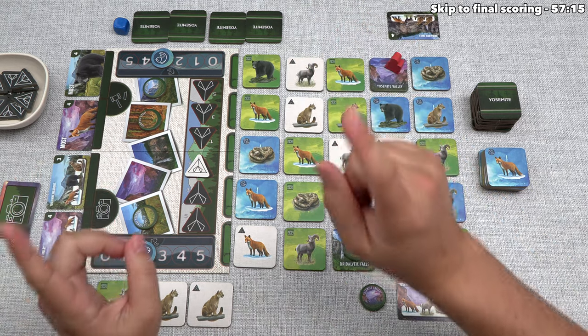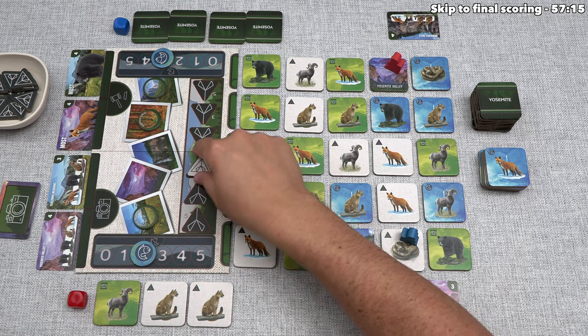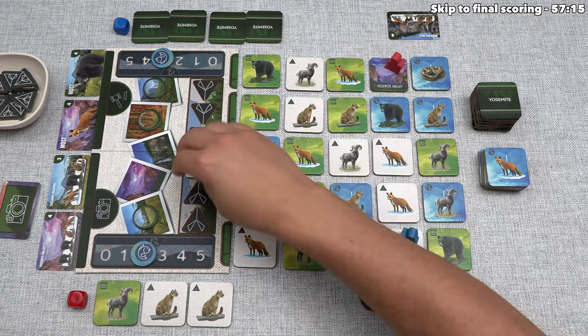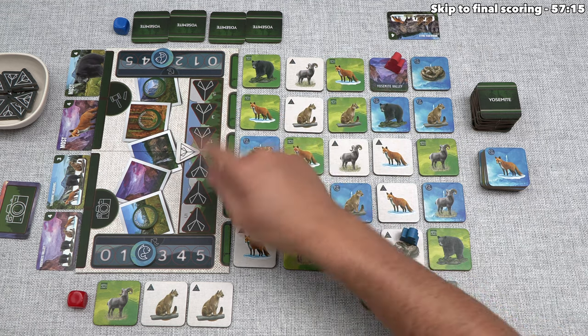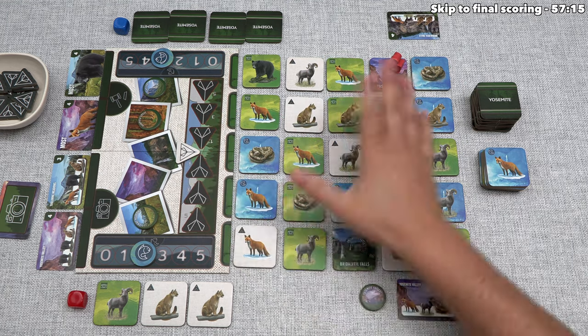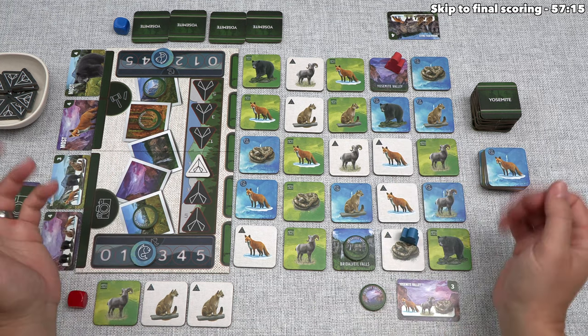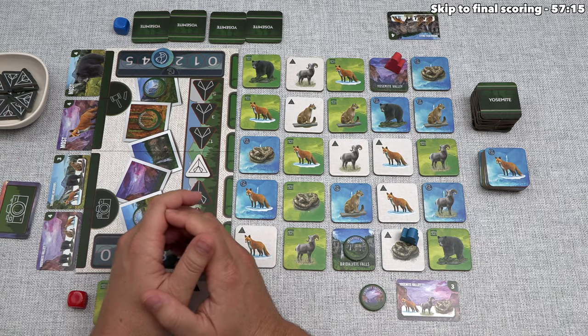We each add these points up and the player with the most wins. If there's a tie, the player closer to where the camp token currently is breaks the tie in their favor. If somehow nobody did a camping action all game and it's still off to the side, then both players share the victory. At this point I've covered just about all of the rules, so let's jump back into playing.